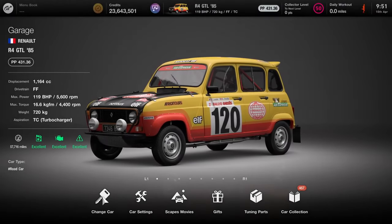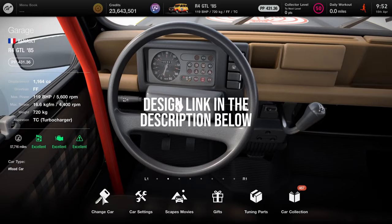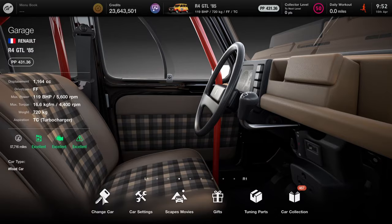Welcome back folks to day four of Special Projects Pack number 11. This is a car I teased a while ago — I think it might have even been in my review for the Renault 4 when it arrived in the game. It is a Dakar replica, the Sinpar Renault 4, which is a four-wheel drive version.